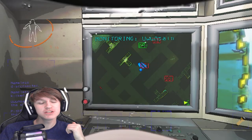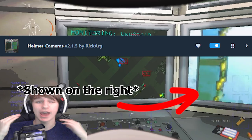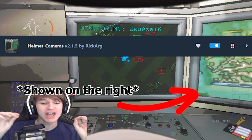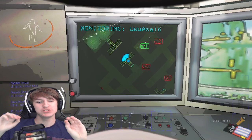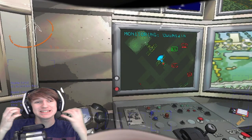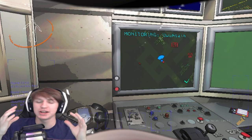Now for my personal favorite — do you wish you could see your friends' POV in Lethal Company? Well, this mod called Helmet Cameras by Rick Garg adds just that. It's my personal favorite because it gives you the ability to help direct your friends from the ship by seeing their perspective. Granted, it's not the best visuals, but it gets the job done.